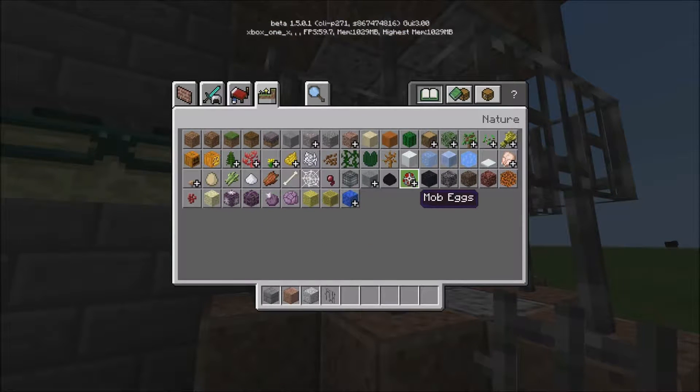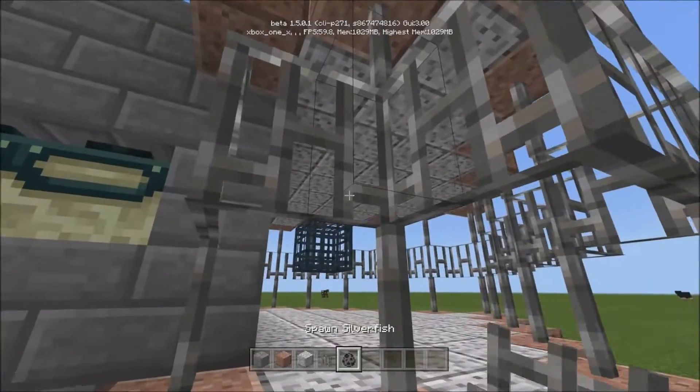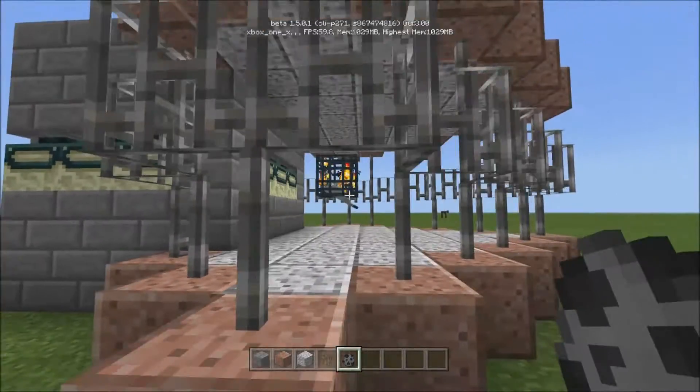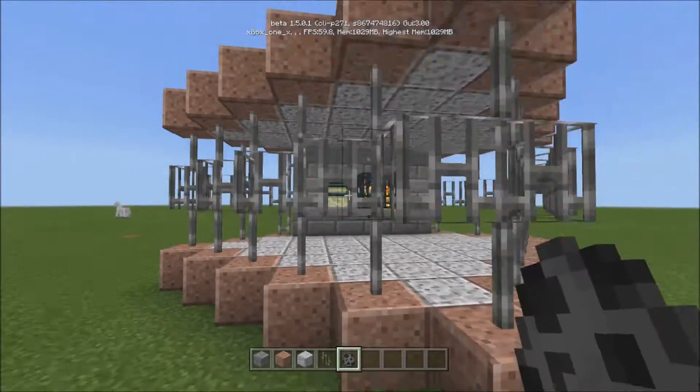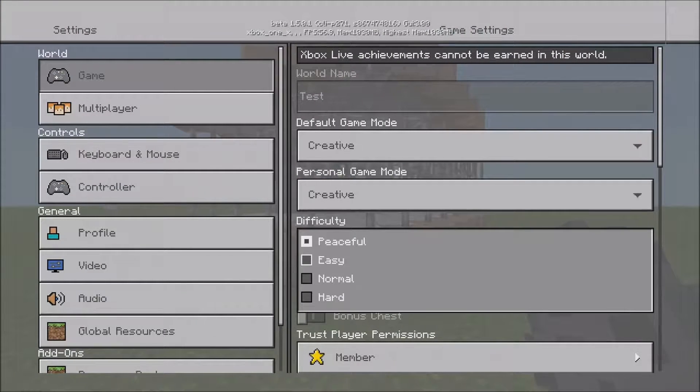Once you take a spawn egg — let's see, silverfish — do they even have silverfish? I hope they do, I didn't even think about that. They do, there we go! Put your silverfish in there. Now let's go to settings and put it on hard.